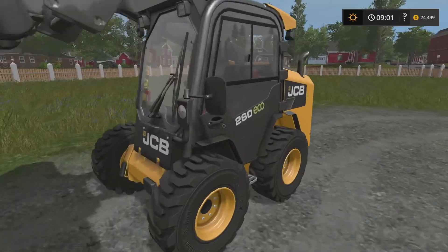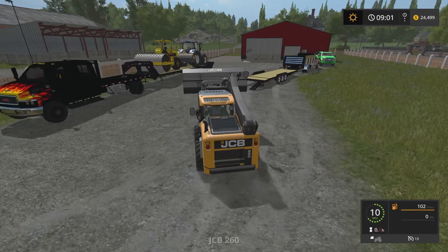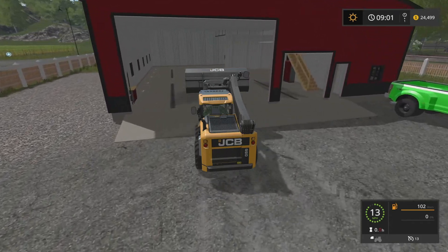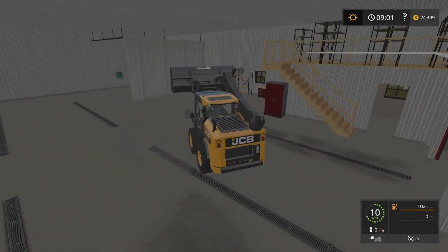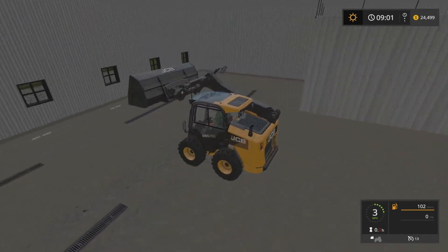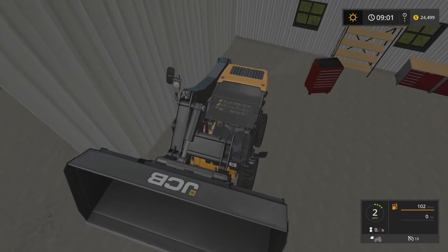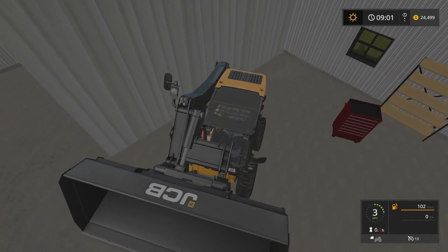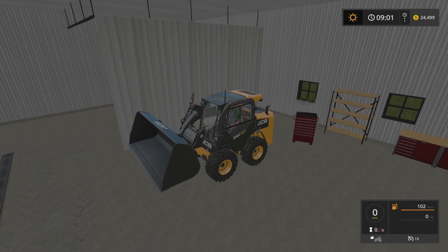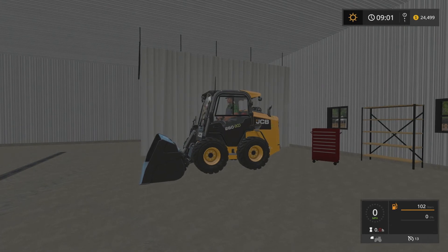So we'll get that sorted. Depending on what may be going on, we might be taking out some of these railings up on top and possibly using that for storage for some of our backhoe equipment — but that'll be something we can figure out in the future. We'll bring that in and back it up nicely. We'll lower the bucket so we're not wasting the hydraulics and can keep them nice and easy, avoiding any repairs that may come from it.